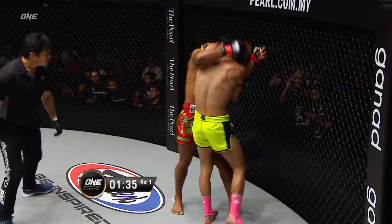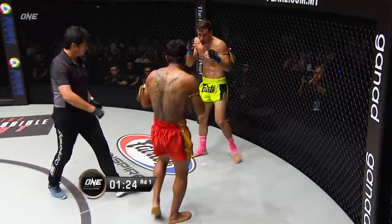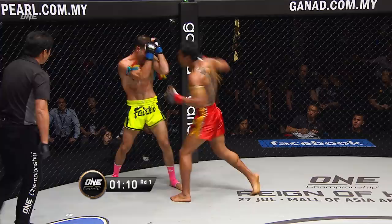Michael, you said you wanted to see the Smokin' Joe from Lion Fight, and this is the Smokin' Joe. Smokin' Joe Narowat opening up on Johan Dre in the first round. There's the right hand, Dre's over the legs. Smokin' Joe unloading: the elbows down, the high left roundhouse, the body shot to the liver — Dre in a whole lot of bother.